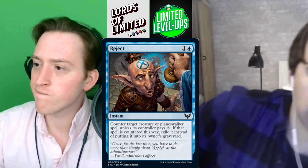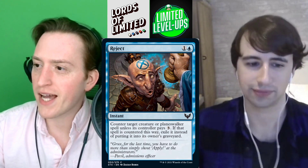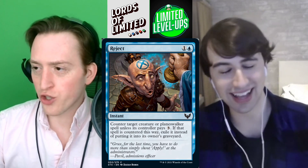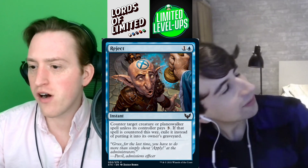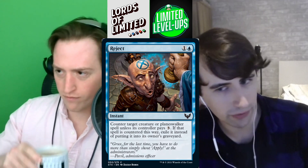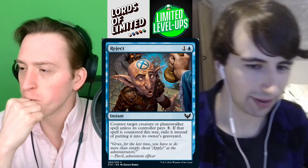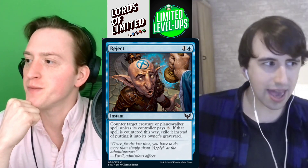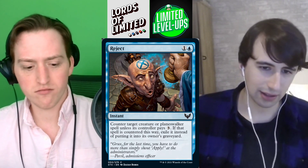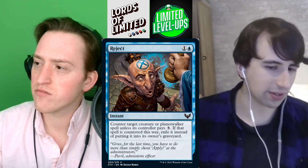Next up we've got Reject — one blue for an instant. Counter target creature or planeswalker spell unless its controller pays three. If that spell is countered this way, exile it instead of putting it in its owner's graveyard. I've seen a lot of people excited about this card because it's like Mana Leak, but Mana Leak is much better when you have a lot of other things to do on turn two in a constructed deck. Mana Leak Unlimited isn't that special, and especially when this can't even Mana Leak the big Prismari spells — that's pretty bad. I think this is mostly just a worse Essence Scatter. I'm going C minus on this.